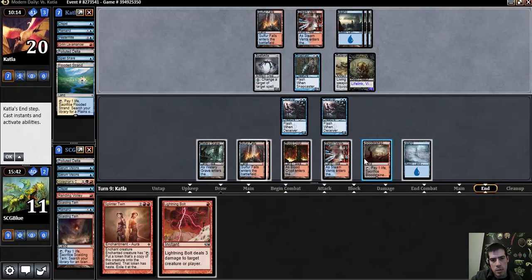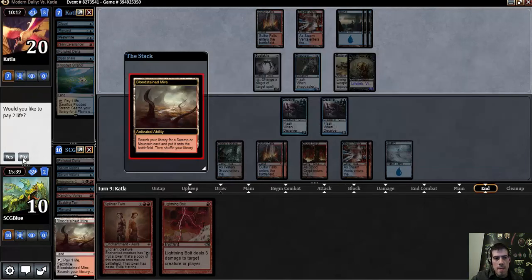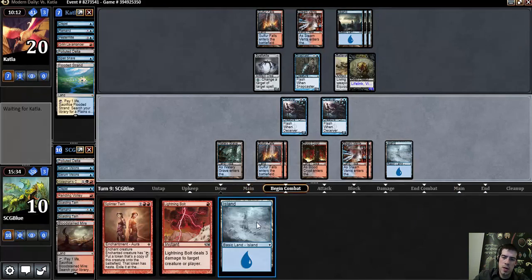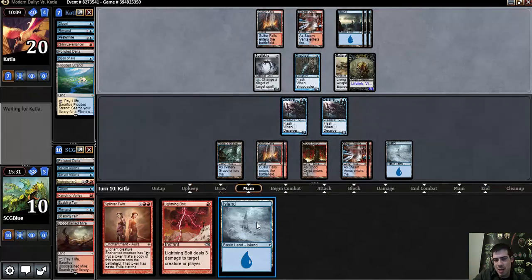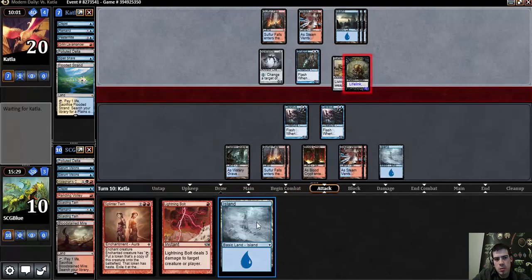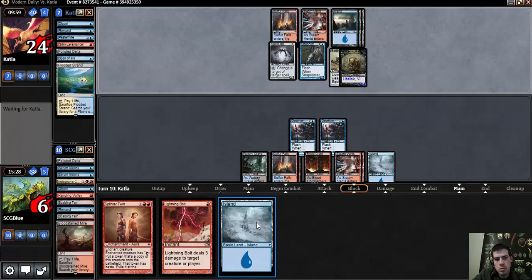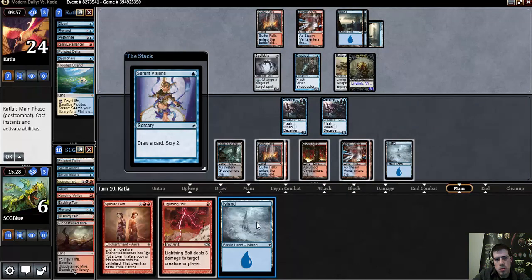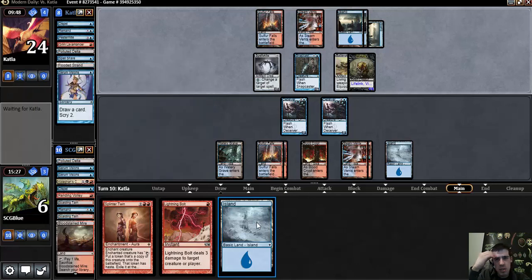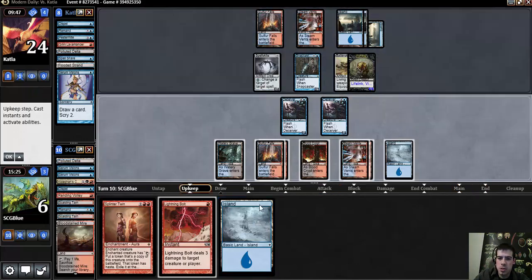Let's get another land out of the deck. I don't think going to 10 versus 11 matters because the math just still works out such that everyone is going to deal 8, and 2 attacks with this Germ token, and then plus 3 from a Bolt is lethal — that's 11. The difference between 11 and 10 is like a Bolt versus an Electrolyze and 2 attacks, which is not huge. Maybe I'm just supposed to have all the Kologon's Commands in the mirror.